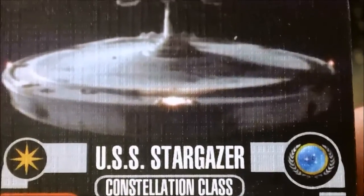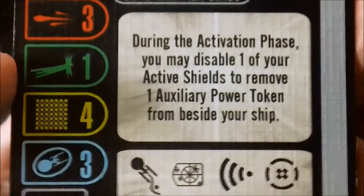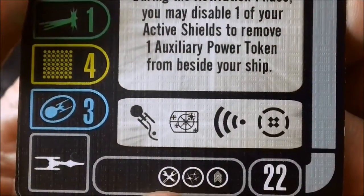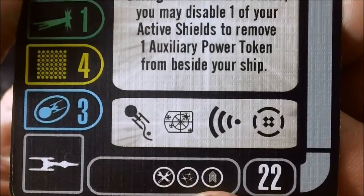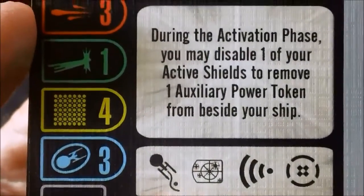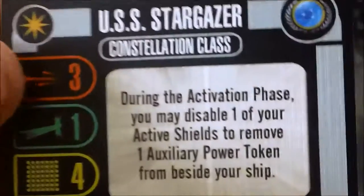There's our named Stargazer — it's a unique Federation faction. Three attack, one agility, four hull, three shields — pretty respectable. One tech upgrade, one weapon upgrade, one crew upgrade for 22 points. Actions are evasive, target lock, scan, and battle stations. Pretty standard for a Federation ship.